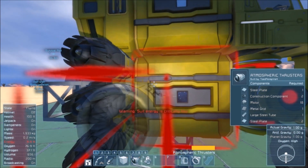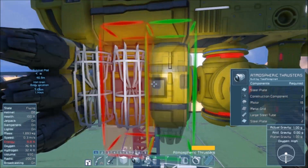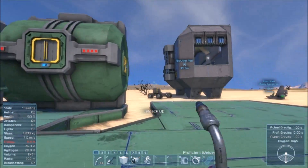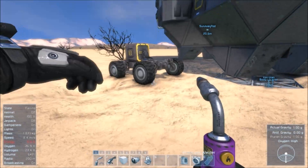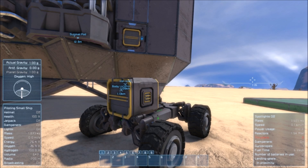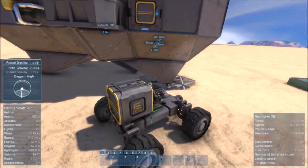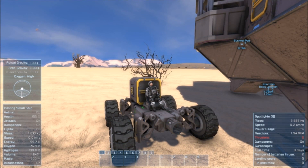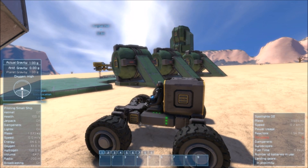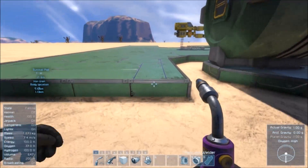Suit energy critically low — well, why don't you do something about it? We're actually going to go do something about it. This buggy is really good at charging up my suit — that's mostly what it's been doing. Back to work we go.